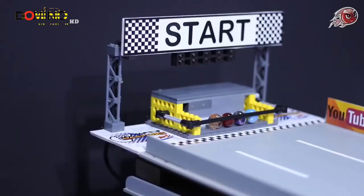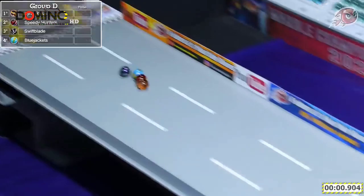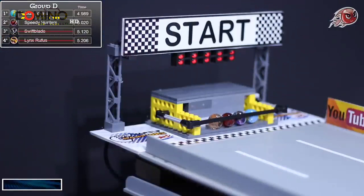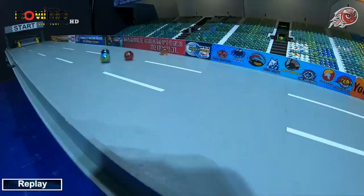The final grouping will include Swiftblade, our points standings leader, along with Lynx Ruffus, Speedy Hunters, and the Blue Jackets. And they are off — bad start for Swiftblade. It's the Speedy Hunters and the Blue Jackets who will advance. Exactly a tenth of a second between second and third — that was Swiftblade. And almost another full tenth back to the Lynx Ruffus. They struggled.